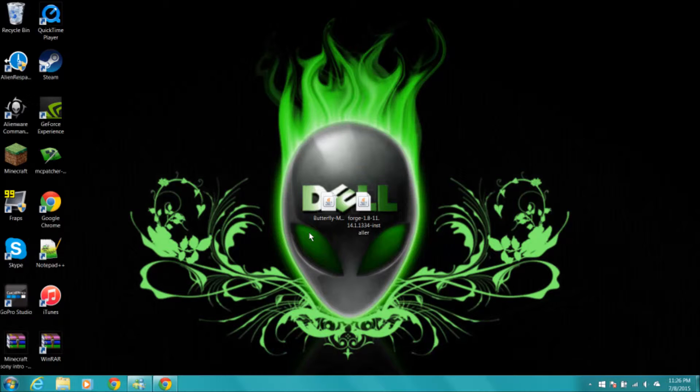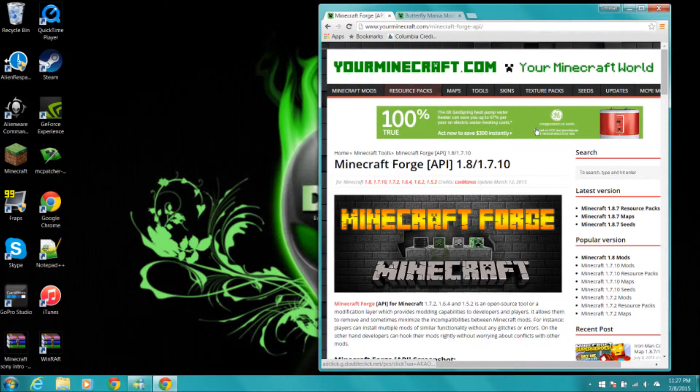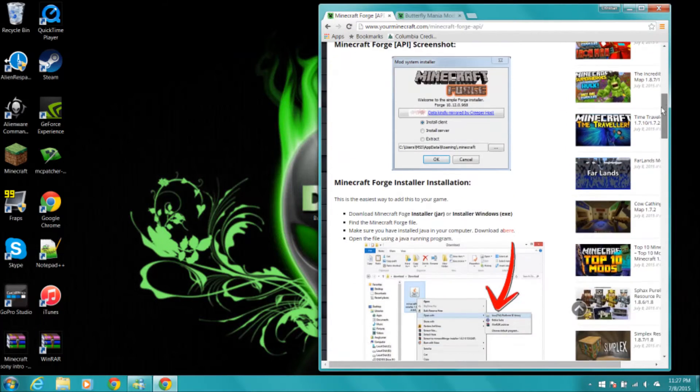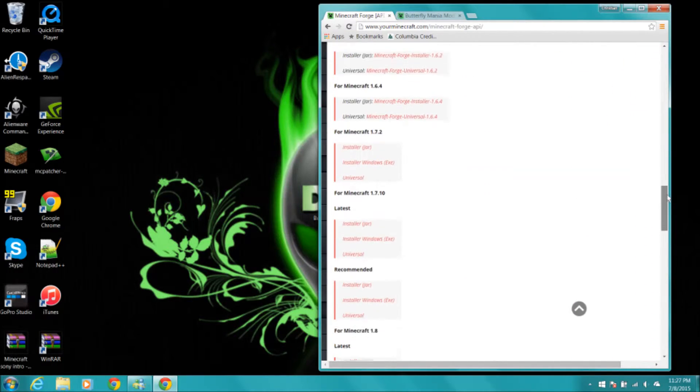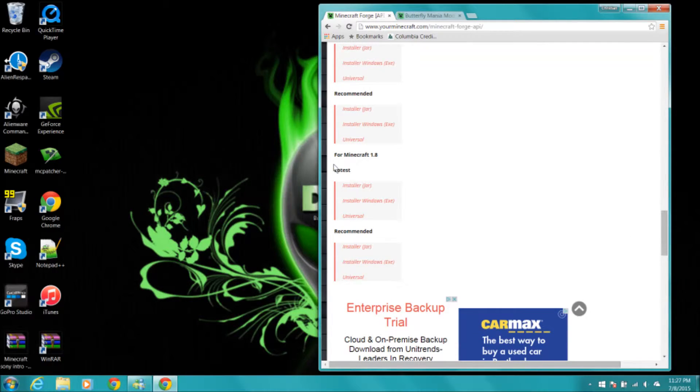For this mod we're going to be using WinRAR and doing the jar files. For Minecraft Forge, if we scroll down, we will be using the version for Minecraft 1.8. You can download it from the latest or recommended — you'd probably want to do it from the recommended, so you'd do the installer.jar.